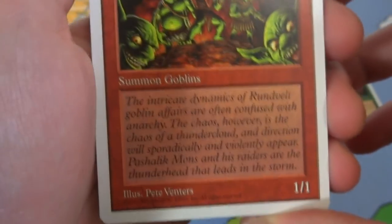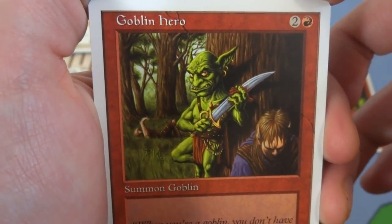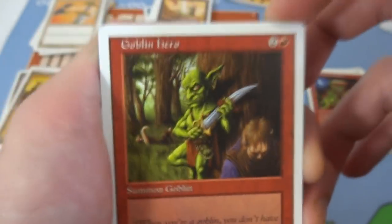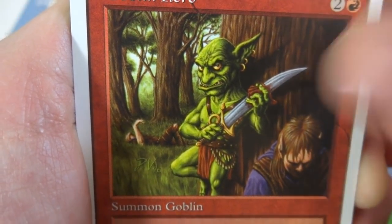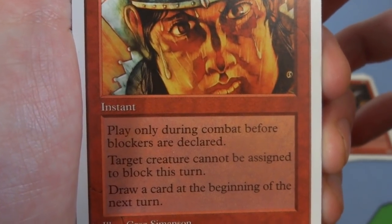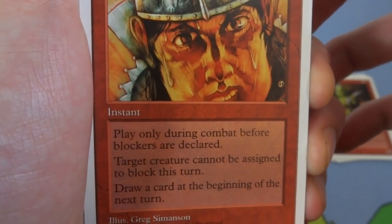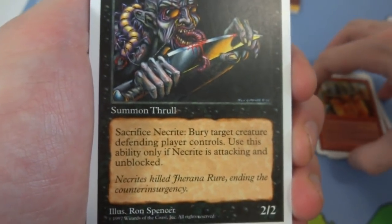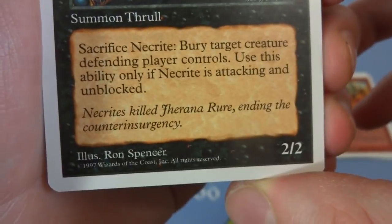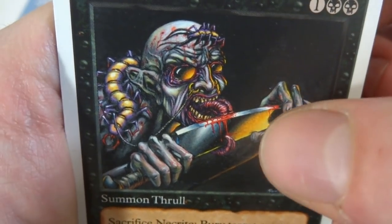Got another Mons Goblin Raiders — one red, it's a 1/1 creature, hanging out under the two moons. Got a Goblin Hero — actually I'm pretty sure this is the rare. Two and a red, it's a 2/2 creature, that's it. I'm pretty sure this is a rare — this could be one of the weaker rares in Magic the Gathering. Looks like the hero but it looks like the hero killed these poor guys hanging up by the tree. Interesting green skin. Got a Panic — one red instant, play only during combat before blockers are declared. Target creature cannot be assigned to block this turn, and draw a card at the beginning of the next turn. Played during combat before blockers are declared — that creature can't block and you draw a card, by Greg Simanson. Got a Necrite — one and two black. He's pretty much cut his own tongue off — what a crazy person by Ron Spencer, 2/2. This art's always creepy — crazy centipede on his head and shoulder, eyes with no life in them, literally shaved off his own tongue.